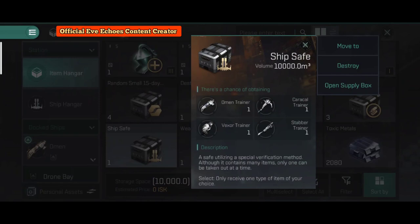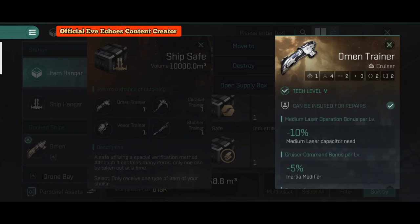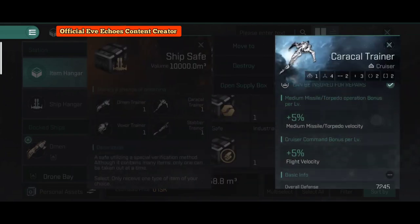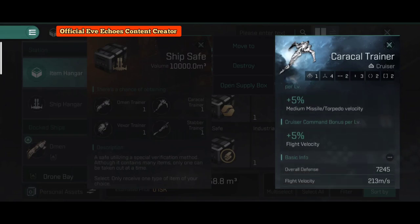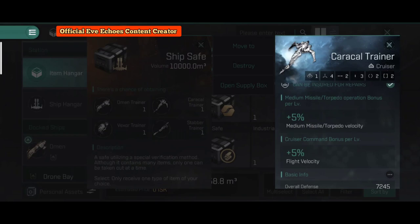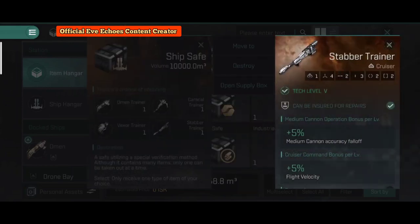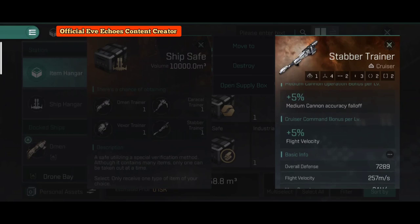You can also identify required weapon systems by looking at ship bonuses. The Omen trainer gives a minus 10% medium laser capacitor need reduction per level of medium laser operation — so you'll need lasers in the high slots. The Caracal trainer requires missiles for its bonuses. The Vexor trainer has no railgun bonuses but has four drone slots — I'd recommend training railguns and equipping them in the high slots. The Stabber trainer requires medium cannons to utilize its full potential.